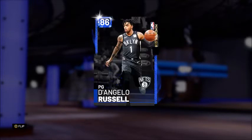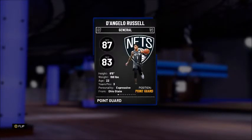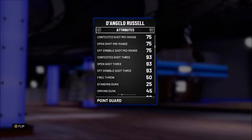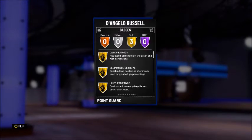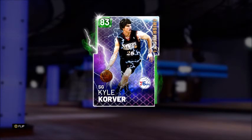Moving down to the bench, our sixth man is the 86 overall Sapphire D'Angelo Russell — also his Moments card — with 87 offense and 83 defense. This card is pretty good at shooting the three ball: 93 open shot 3, 93 contested shot 3, and a 93 off dribble shot 3. He comes with three gold badges: catch and shoot, deep range deadeye, and limitless range.